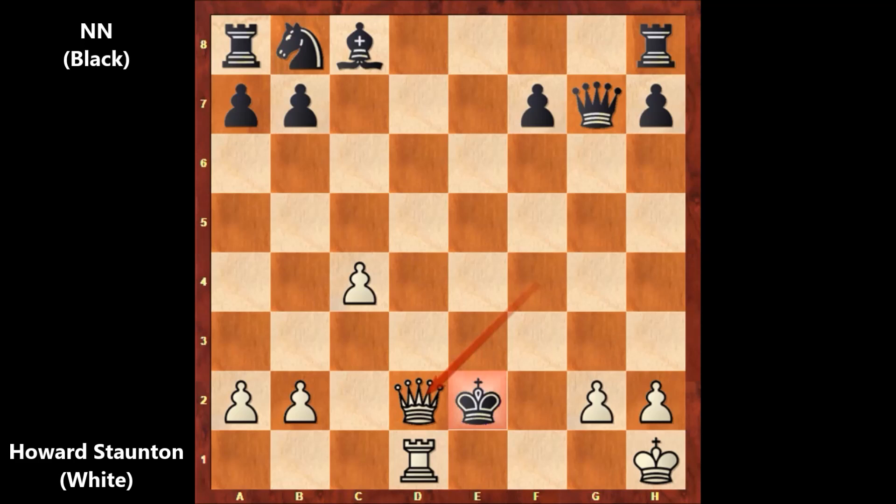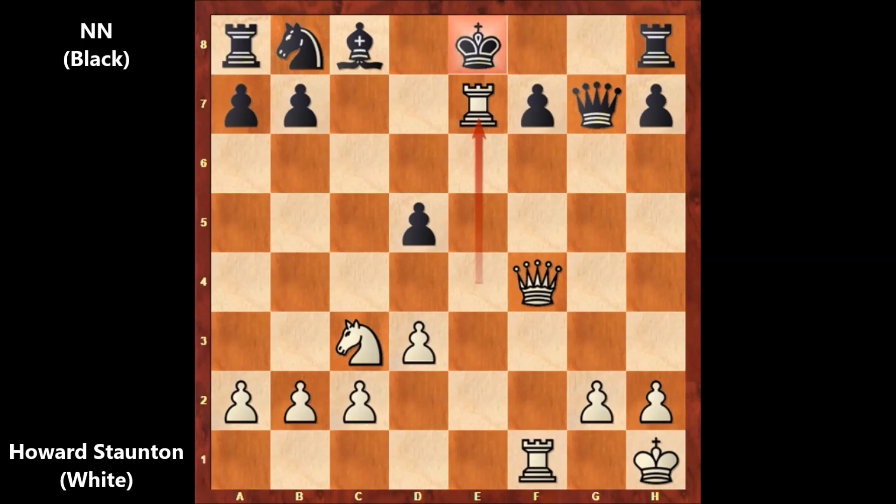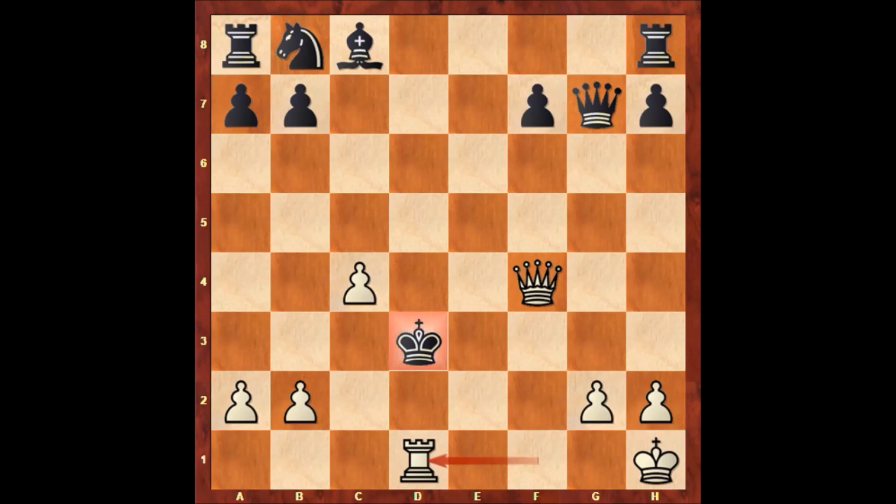What an incredible king hunt by Staunton — he checkmated the king on the second rank. What a game by Staunton: sacrificing the exchange instead of capturing the pawn with the knight, hunting the king with no defense for black. After rook to d1, black resigned. A typical attacking chess game from the Romantic era of chess. Thank you for watching and I hope to see you next time. Take care and bye bye.